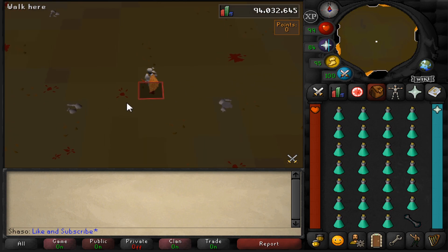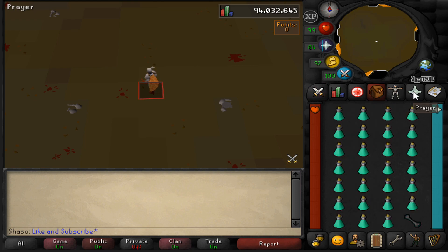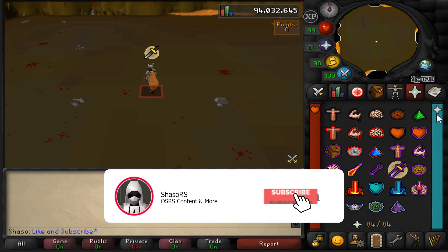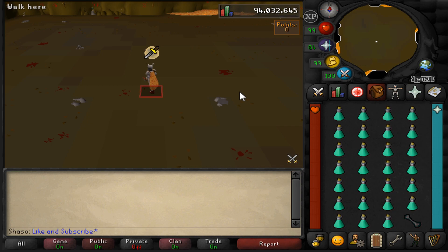The Nightmare Zone minigame works by repeatedly spawning bosses that you've encountered in your quests before. While most people use Nightmare Zone as a training method, there are also reward points. Reward points can be used to imbue your gear, such as your Fremennik rings — including the Seers', Archers', Warriors', and Berserker rings — to double their bonuses. Other pieces of gear such as your Salve Amulet or Slayer Helmet can also be imbued. Additionally, the rewards shop offers supplies as a reward, and we'll go into more detail about that later in the video.